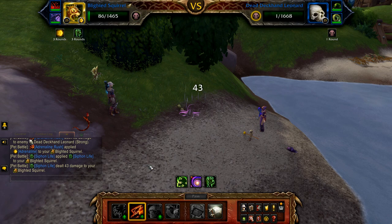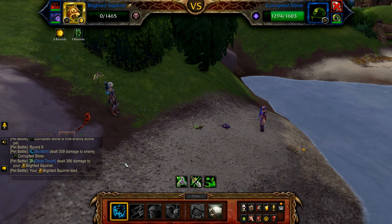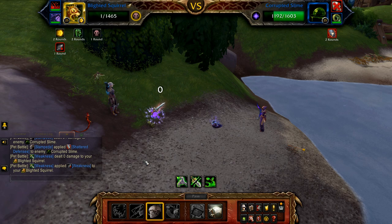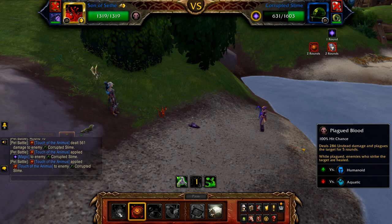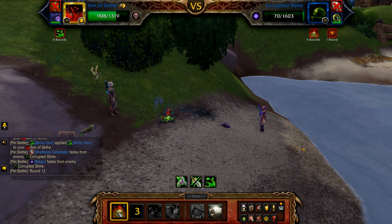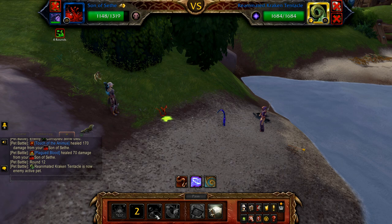Once Leonard enters his undead round, cast adrenaline rush. Once Leonard's undead round is finished, the corrupted slime enters. Cast scratch until your squirrel enters its undead round. When in your squirrel's undead round, cast stampede. When your squirrel's undead round is finished, bring in your son of Seth — start with touch of the animus, followed by plagued blood until the slime is defeated. Once the slime is defeated, the kraken tentacle enters. Follow this priority: use drain blood on cooldown, touch of the animus on cooldown, and plagued blood to fill until, and if, defeated.